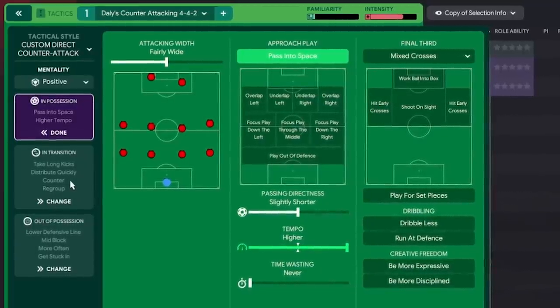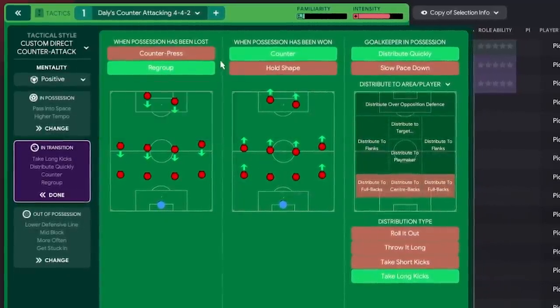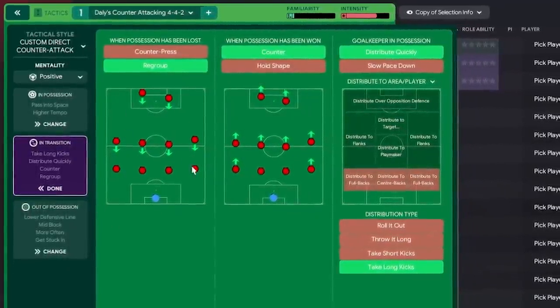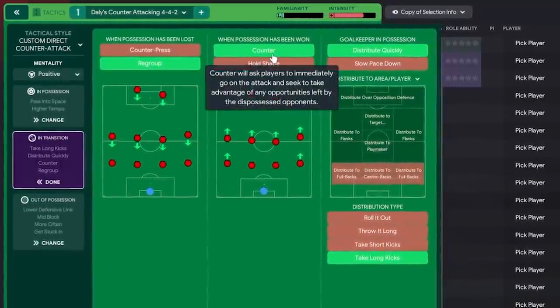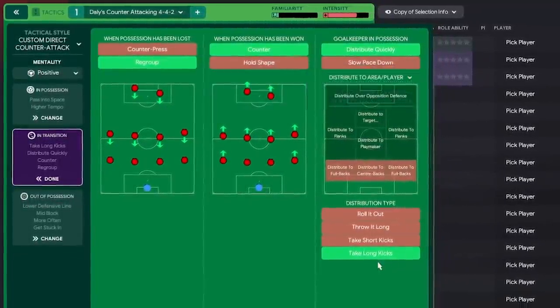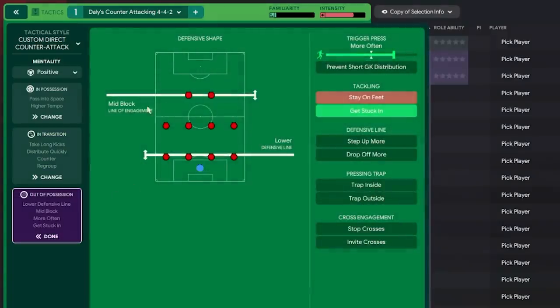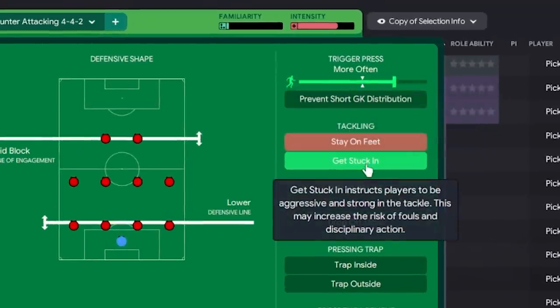We've got a regroup on transition so it's not a gegen press — as soon as we lose the ball we regroup and maintain our structure, which is what makes this formation so structurally safe. When we do win the ball back, it's counter-attacking and we distribute quickly, trying to counter the opposition. It's a mid block, and I quite like the mid block this year, with a lower defensive line. More often trigger press with getting stuck in are also selected.